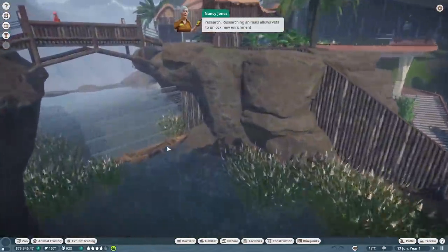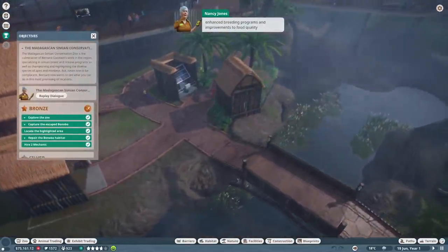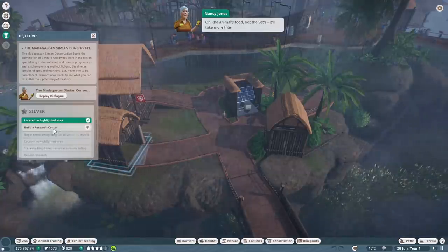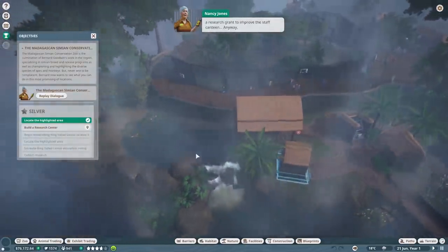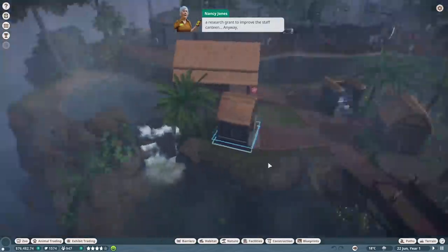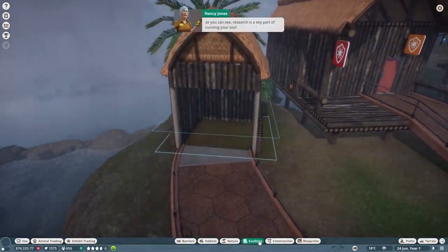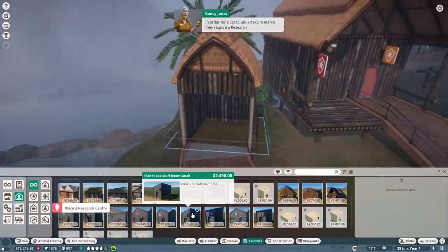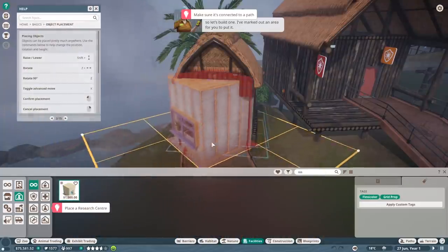The animals' food, not the vets' - it'll take more than a research grant to improve the staff canteen. Anyway, research is a key part of running your zoo. In order for a vet to undertake research, they require a research center, and that's something this zoo is missing. So let's build one - I've marked out an area for you to put it.